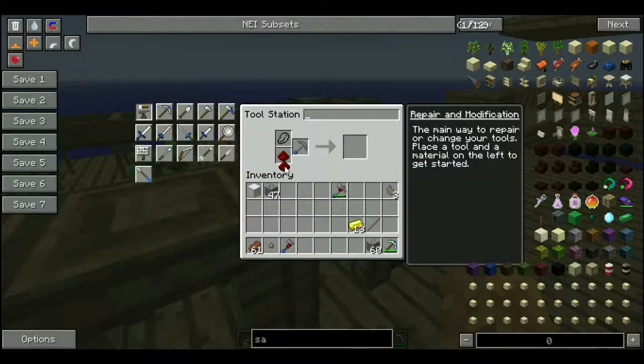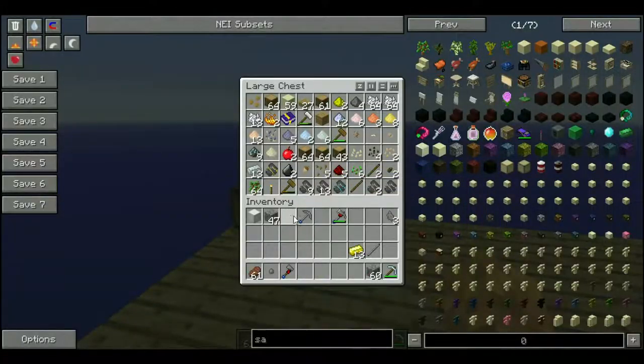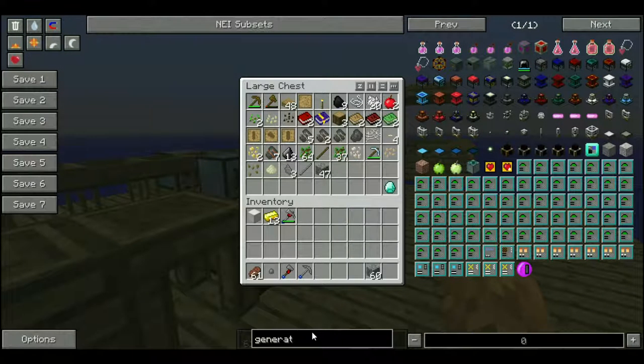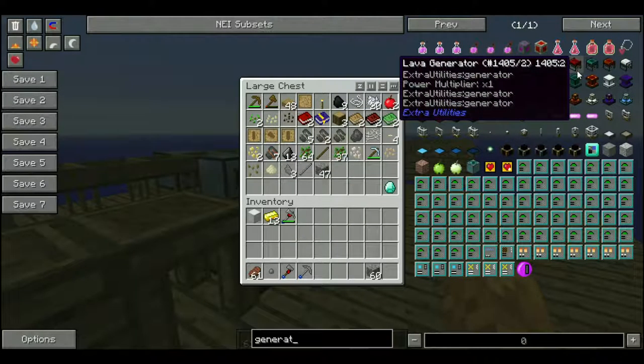Oh what? I can't add redstone to a pickaxe. Dang, that stinks. So let's just come over here and empty out this. Okay, so for the lava generator, which I'll have to wait for — I'll have to wait for him to get back on.